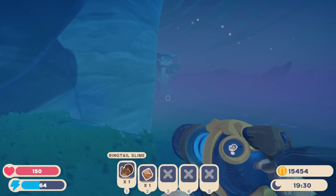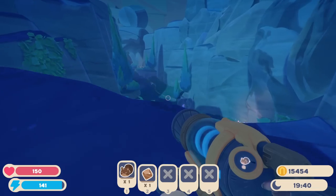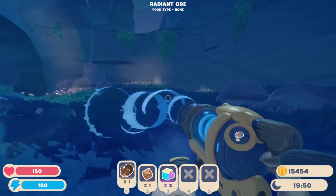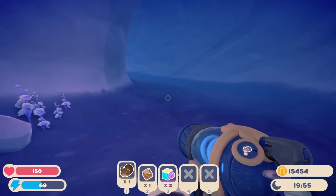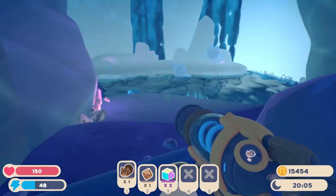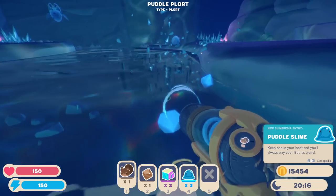We did get one of the ringtail ports from the ringtail slime. I wonder if there's anything over there — we haven't checked. I don't entirely remember exactly where everything is but we'll find it as we go along. It was somewhere around this general area, maybe more out this way. And then — whoa, yeah, this is where there's a bunch of rock slimes! And we also have puddle slimes! Keep one in your boot and you'll always stay cool.